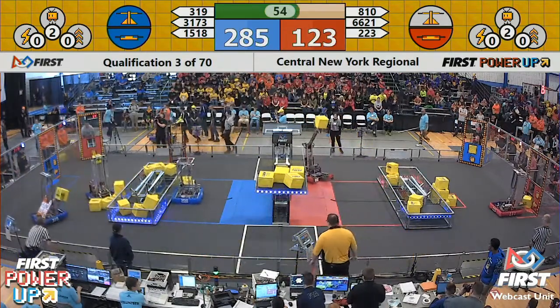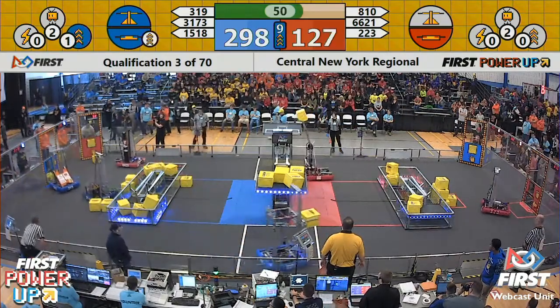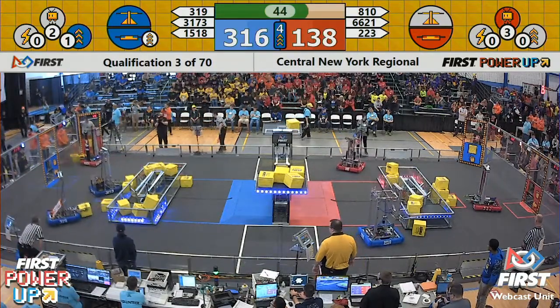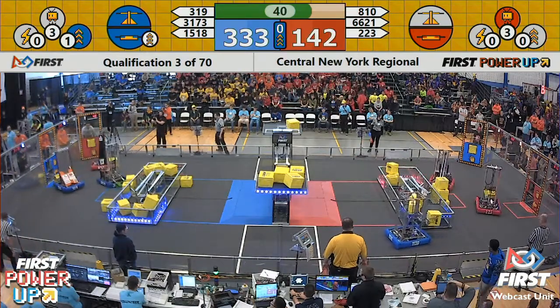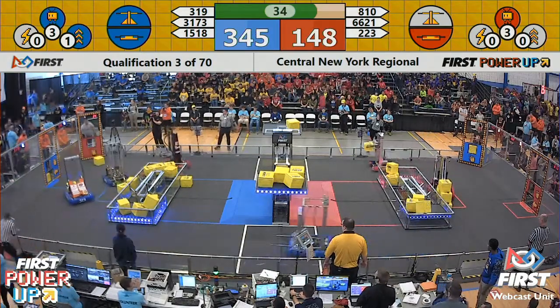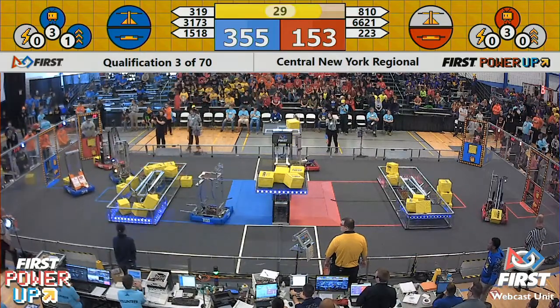Just under a minute left in play — 285 to 124, the Blue advantage. Power up Blue Alliance, it's a level one boost. Red Alliance uses their Levitate. The Blue power-up doubling the amount of points Blue Alliance is going to get for their own Switch. And now Blue Alliance follows up with a Levitate as well — a popular early option here in the first few qualification matches.